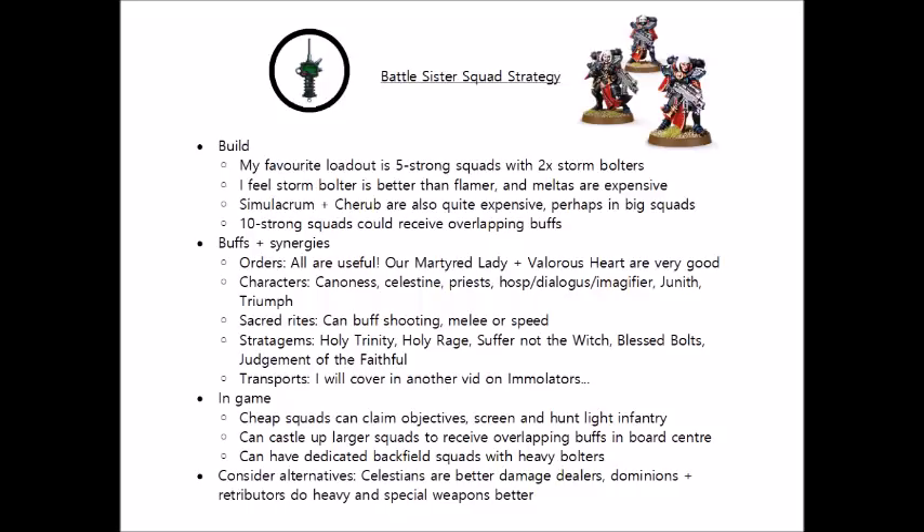Next we have Valorous Heart, with their 6+ Feel No Pain-type saves and counting AP-1 weapons as AP-0. Between those two they make Battle Sister Squads significantly more durable, particularly if there's also an Imagifier around to ignore AP-2 rending as well. Those two buffs mean Battle Sisters are really going to be very hard to shift in this order conviction, particularly if you park them in cover, so that basically nothing is going to be efficient in removing them that isn't AP-3 or better. Point for point, these squads can be incredibly durable, and this will make for a very strong and resilient Battle Sister battle line.